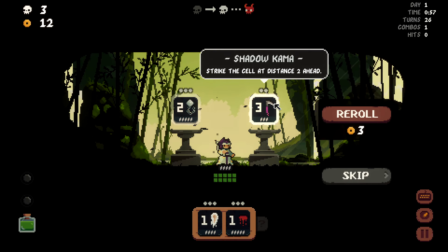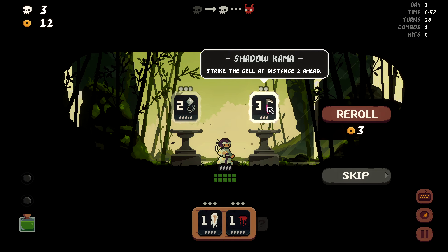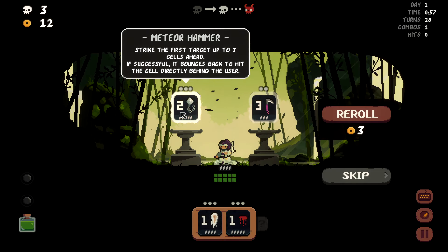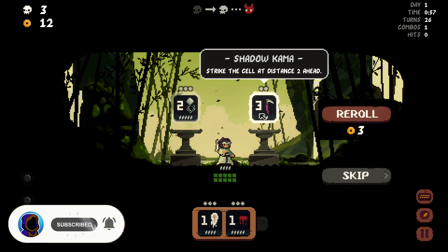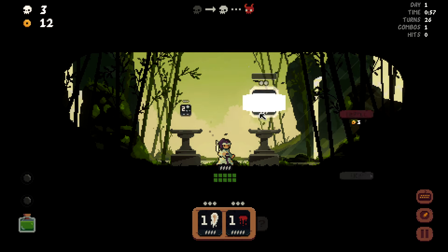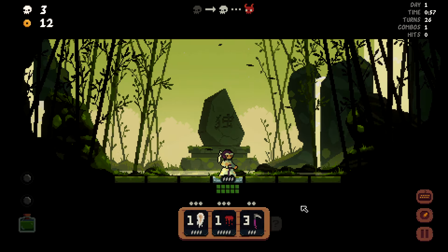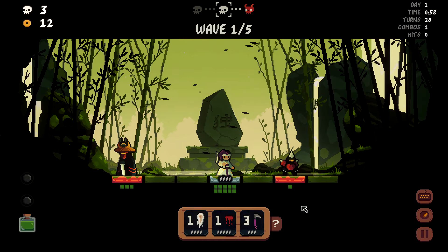And the shadow comma — strike the cell at distance two ahead. Part of me says that this is the best option, however I think this works well with our build. Because we would be throwing somebody and they'd be going possibly two distance ahead. I think this is the better choice for us, but maybe I'm wrong — you never know.